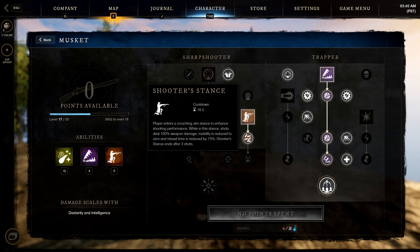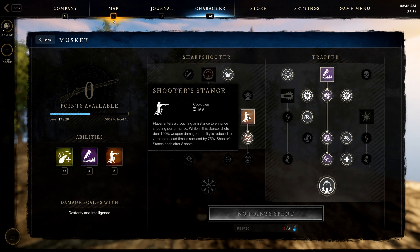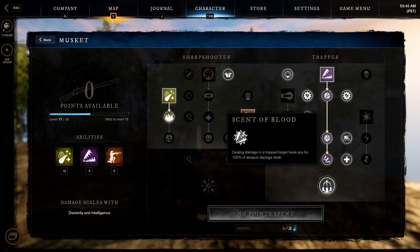Shooter Stance is good for overall DPS in wars, outposts, and PvE. In open world, you can get a trap down on someone and go into Shooter Stance to pump headshots, but generally I find it easier to roll behind them with the rapier and heavy attack their back — that does so much damage. For Trapper: the passive Sanguine Trail deals 100% trap damage as lifesteal, applying with both the musket and rapier. It basically gives you free lifesteal — sometimes equivalent to a whole extra potion.